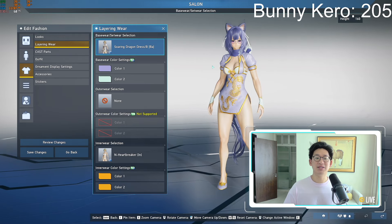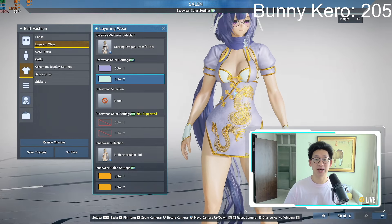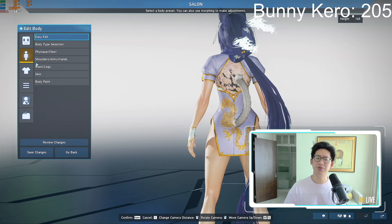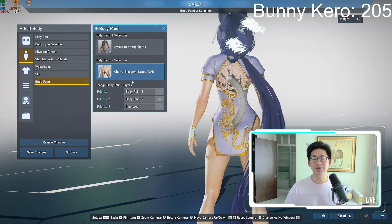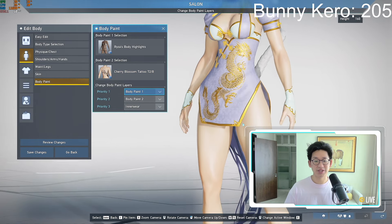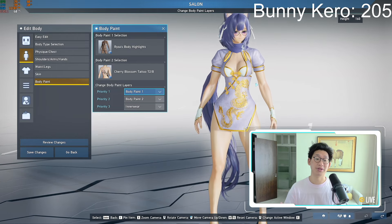As for the outfit itself, we are using the Soaring Dragon Dress B — the Qi Pao variant, which is a Chinese dress. We also added the tattoo: this Sakura tattoo, available about two scratches ago, is called the Cherry Blossom Tattoo Type 2, and I bought the B variant. We are still using the Altilia Rise of Body highlights, which add little pink highlights, especially during the thighs and arms, to make them pop out a little bit more.